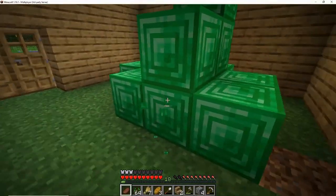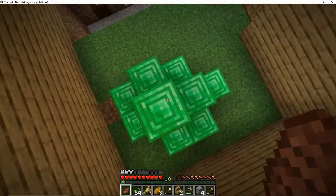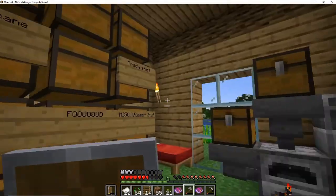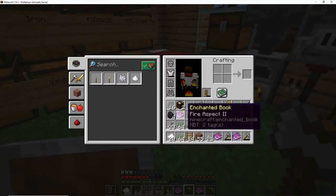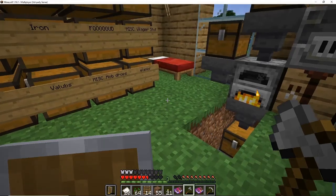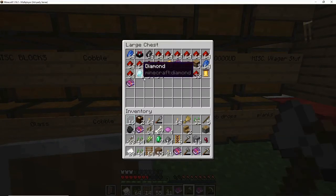After around half an hour of trading, this is our new emerald pile. I did some expanding on my trading hall, off-camera. I also got some books — fire aspect. I think it's time to start putting together my diamond toolset.